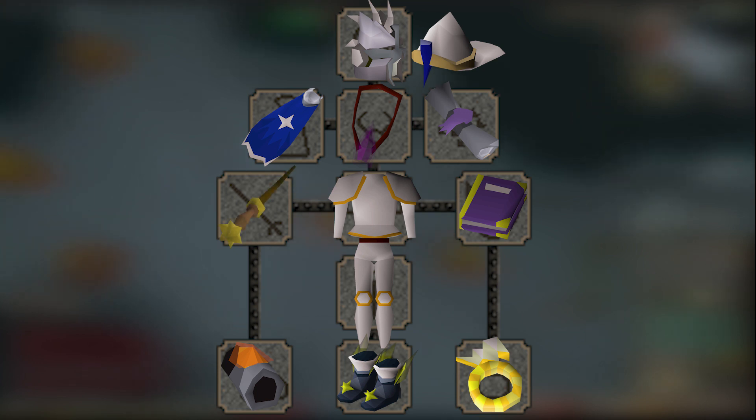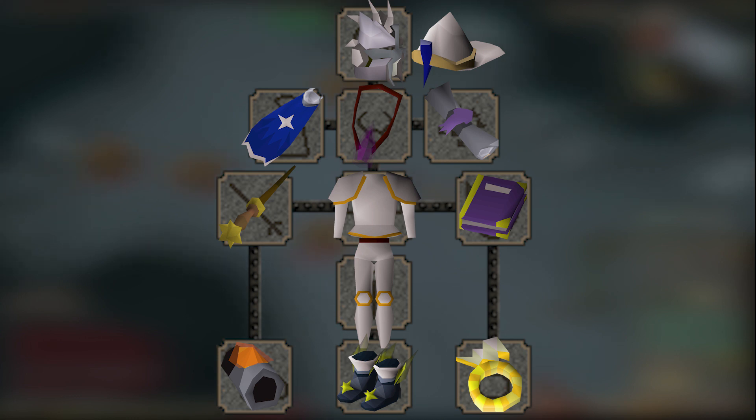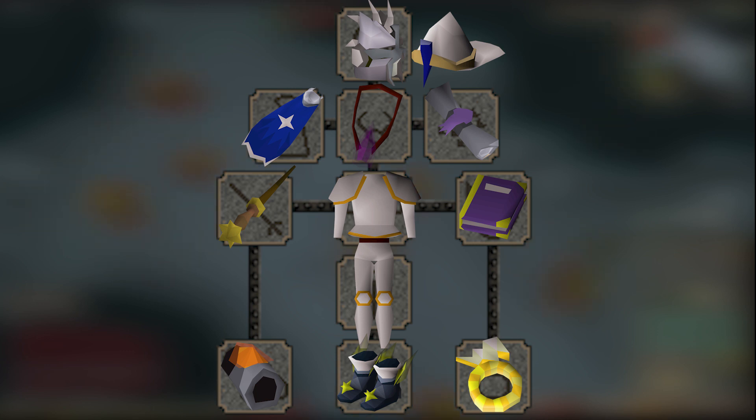Next, I would buy a Master Wand. At 3.5 mil, this provides plus 5 extra magic attack bonus over the ancient staff, for a total of plus 20. That's actually a pretty small upgrade. The main reason we grab it is to avoid the ancient staff's minus 1 prayer bonus. The next upgrades are all very expensive and don't have overlap with regular magic gear in some cases, so I recommend waiting to grab these until you have a decently large bank value.